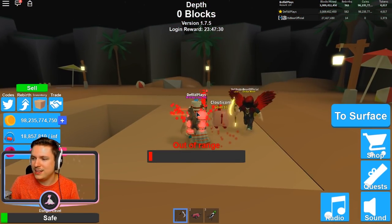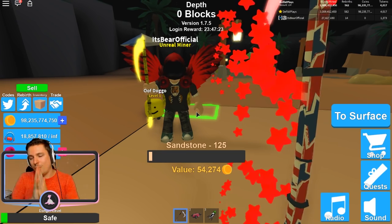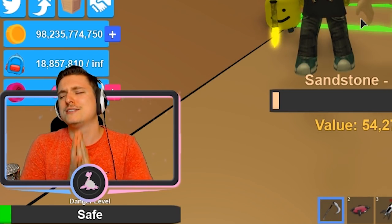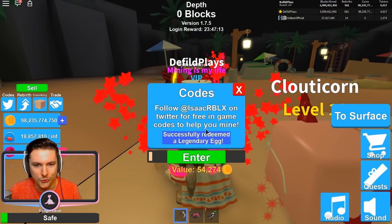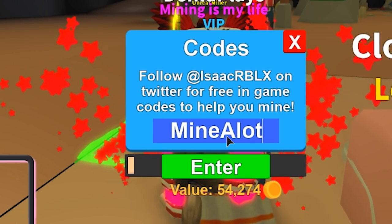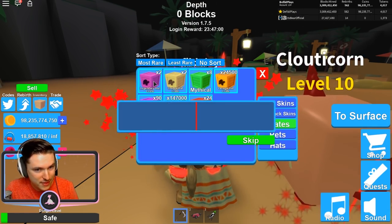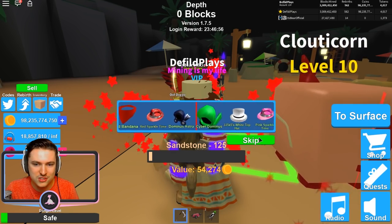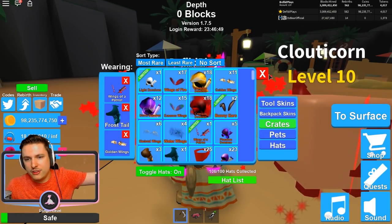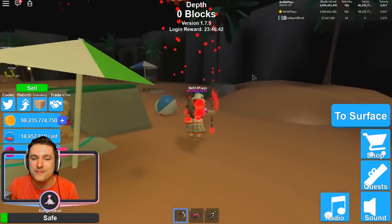The final code of today is for the 'minor lot challenge,' giving you a legendary hat crate. Let's open it up — maybe we'll get the new item. I open mine and get cyber dominance. Pretty cool — better than nothing! Those are all the codes for this week's update.